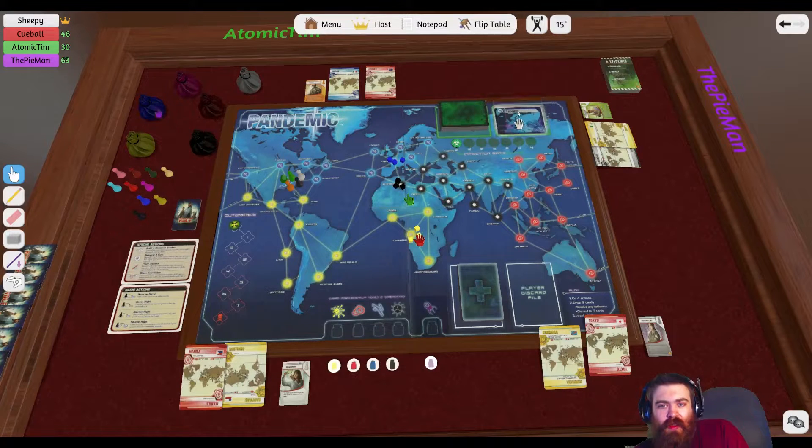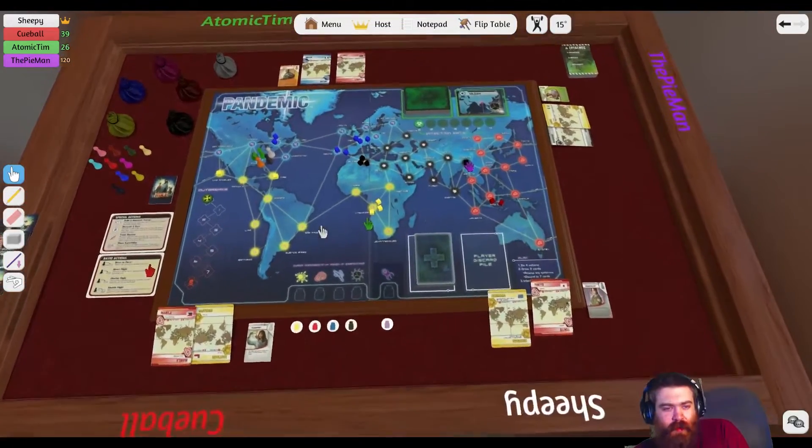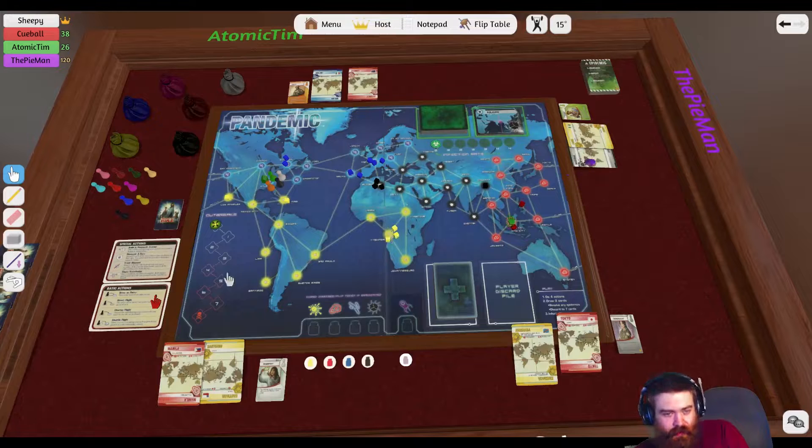So just explain to me what these are. These are the disease cubes. When there's three of them, if another one gets added to this city — which is drawn from this pile — it becomes four, and then it outbreaks to all connected nodes. When you run out of them, then you lose.